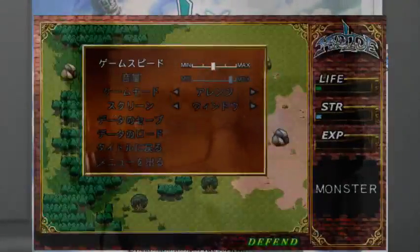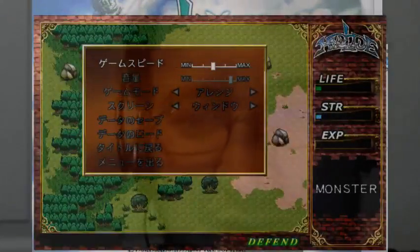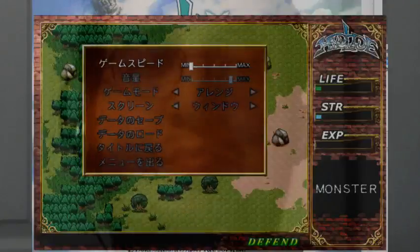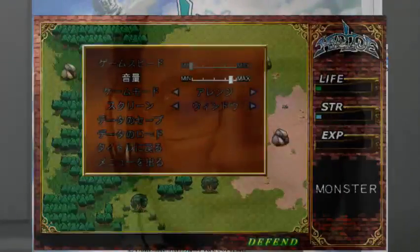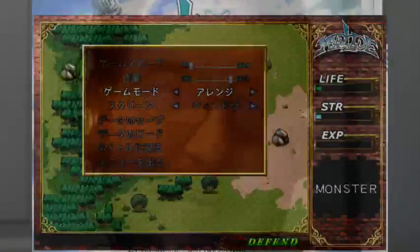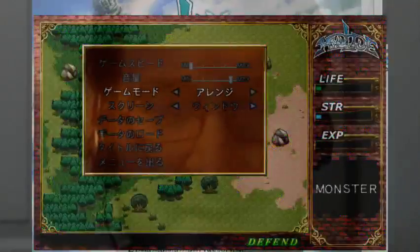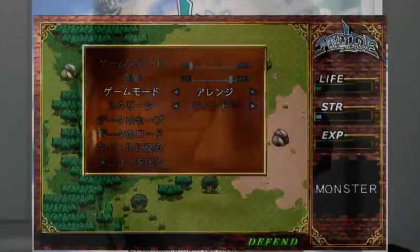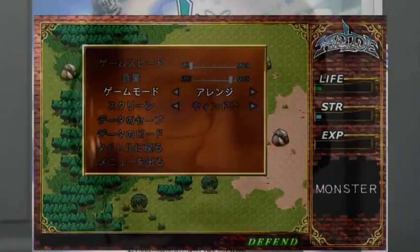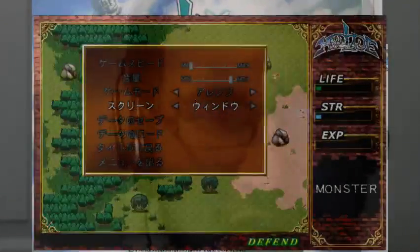The menus are actually pretty simple here. This top menu changes the game speed — in fact, I'm going to change this down to the lowest setting so I'm not completely butchered by enemies. This one controls the volume. This one changes the graphics between the redone Windows version and the PC-8 original. And I'm not too fond of the PC-8 version — and given that this is basically a graphically retouched version of it, not too fond.